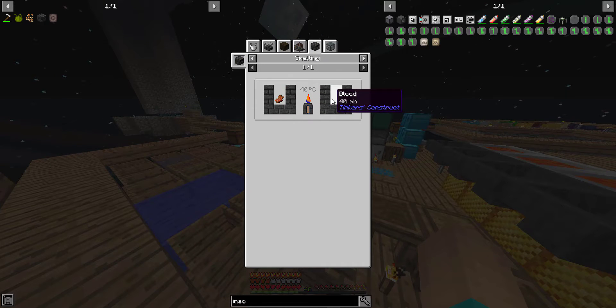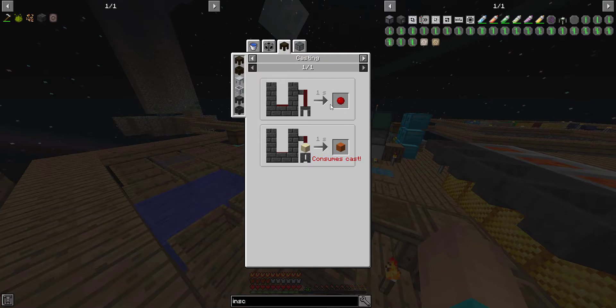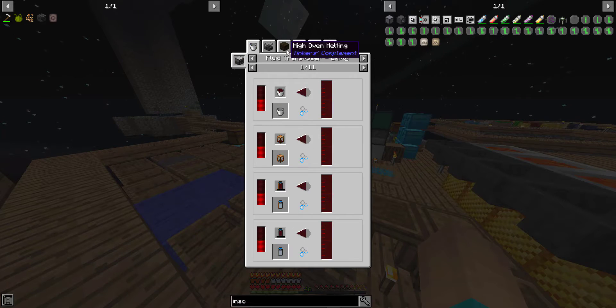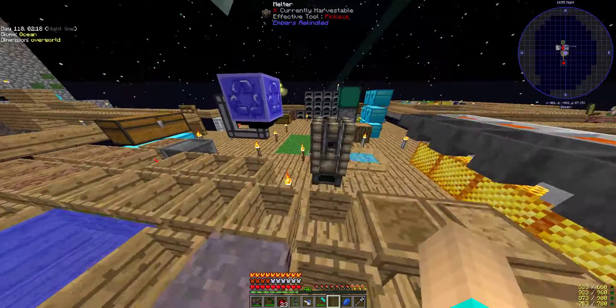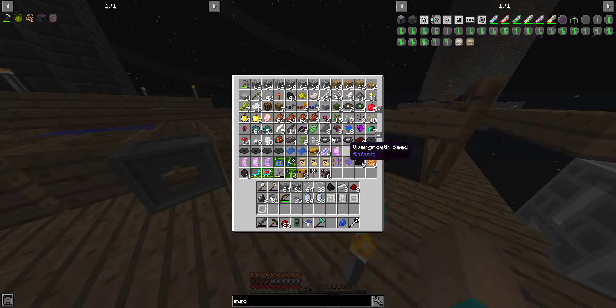Oh wait — put rotten flesh in. So how many do we need to make a ball of blood? 160. And each piece of rotten flesh gives 40, so we need four bits of rotten flesh for one blood ball. We're going to need two blood balls, so that's eight pieces of rotten flesh. That's easy.